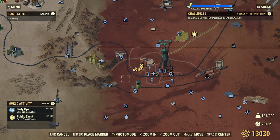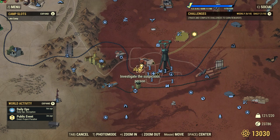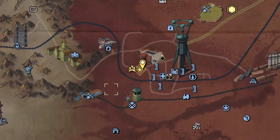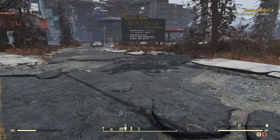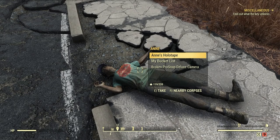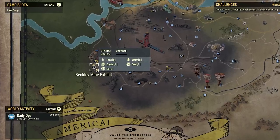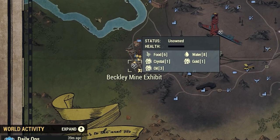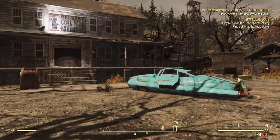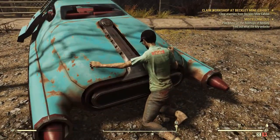In this scenario the quest is pointing to Watoga. There are 13 total locations so stick with me as we go through them — remember we only need to collect one broken Pro Snap Deluxe Camera. At Watoga, the body is located in front of the Welcome to Watoga sign. The next location is the Beckley Mine Exhibit in the Ash Heap — when you arrive, work your way into the parking lot where you'll find the dead body propped up against a blue car.